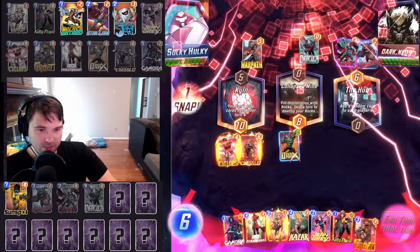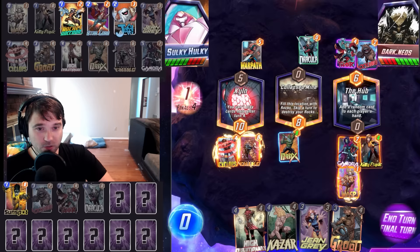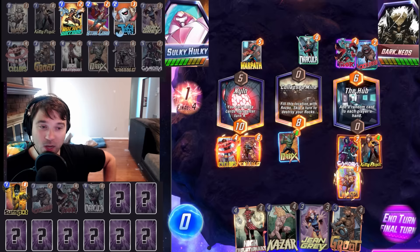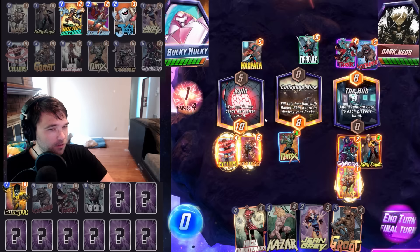They get Thor here. They rotate a Mjolnir. This becomes 10 plus, but we get 12, 16, 17, 18 power value. We have no idea what their Dracula pulls into. This looks like a pretty standard either Lockjaw, Janejaw, or High Evolutionary Janejaw. I'm worried they snapped after we did the Drax, so I'm a little concerned about a potential Shang-Chi.